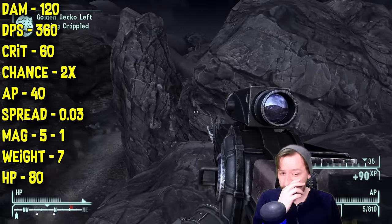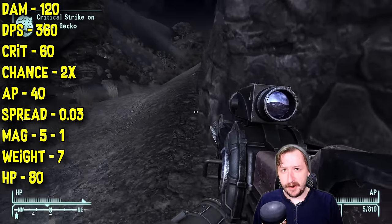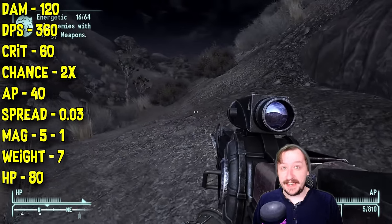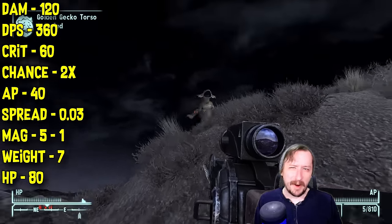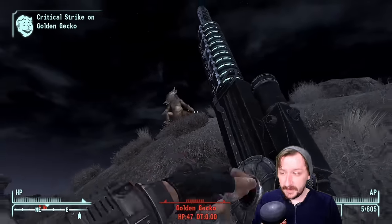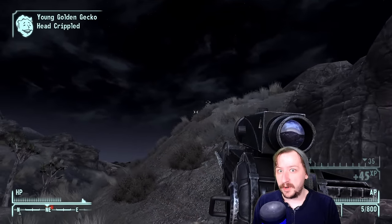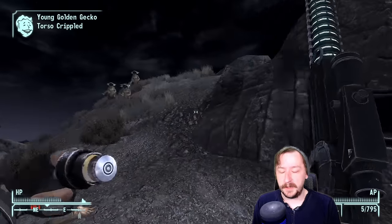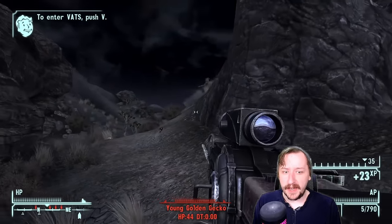You're also probably not going to go through item health very quickly. This weighs 7, which makes it very lightweight for how hard it hits. And this has 80 item health — not a whole lot, but since you're firing one shot at a time you're probably not going to burn through that health super quickly, making it actually pretty decent for an energy weapon. A lot of other energy weapons don't have much more HP than this, and some have even less and are more like semi-auto weapons.